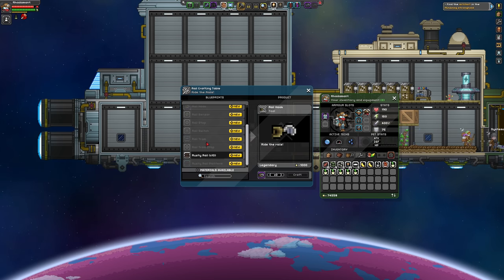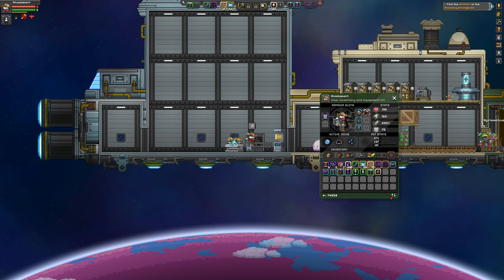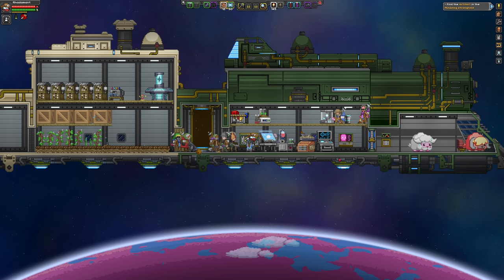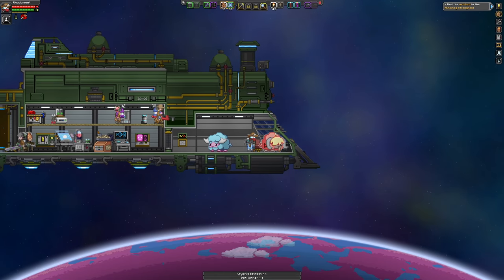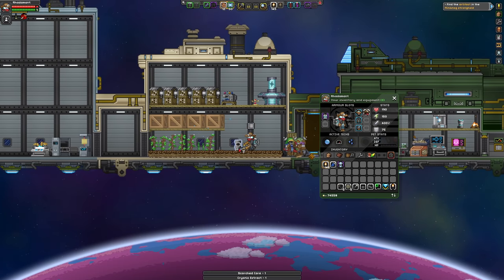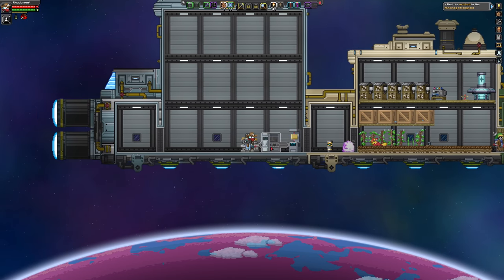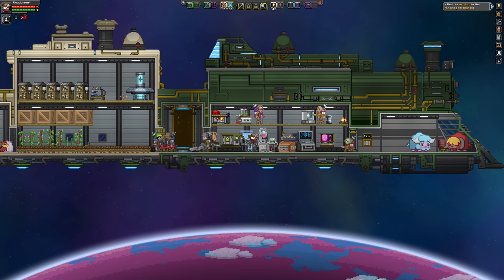Here is the rail setup for trams and stuff. I'll probably not do too much rail building because it wasn't part of the goals of the series, but I wanted to prove that it exists. Let's get the one phase matter and build a tether. As you can see, here is a tether which keeps a pet in a specific area. So if I insert the phoenix, the phoenix is now bound to this spot and won't leave — it's a way for you to have like a ranch or something like that.